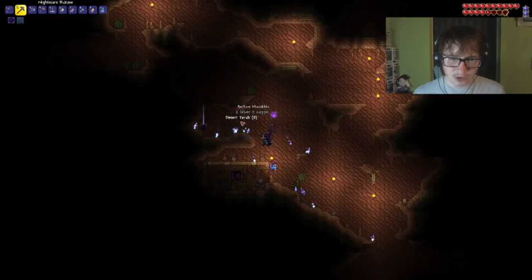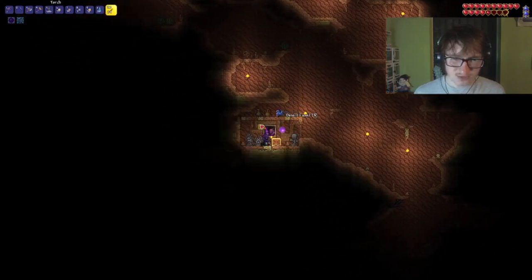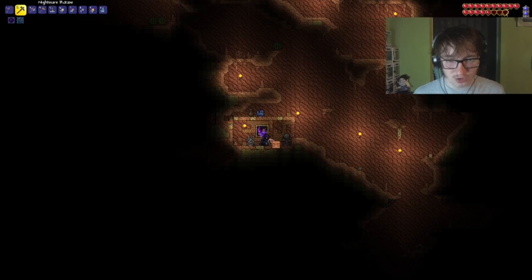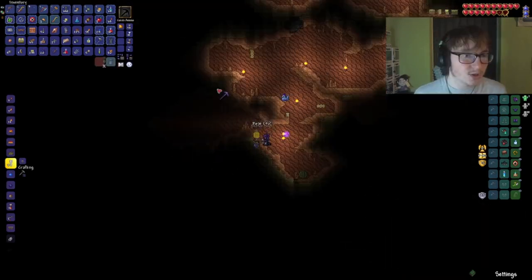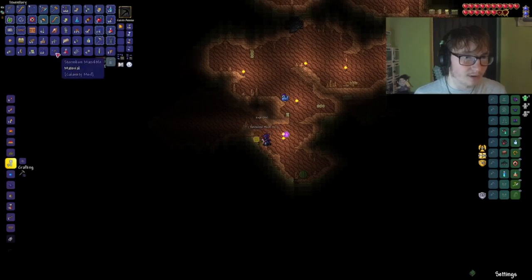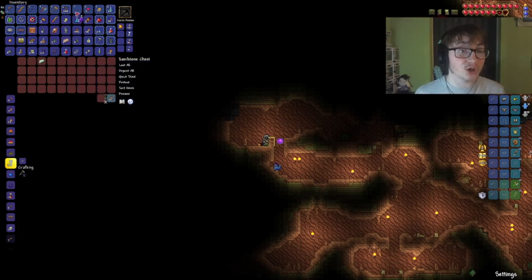Another thing I'm kind of looking for is Sand Striders or something like that. Medusa Statue - that'll be useful. A Magic Conch! That's also useful for making the Shell Phone, I think it's called. Awesome. I only have one, so I guess we just go until we find another one. Gravitation Potions - we can go to the Sky Islands now. Good stuff!